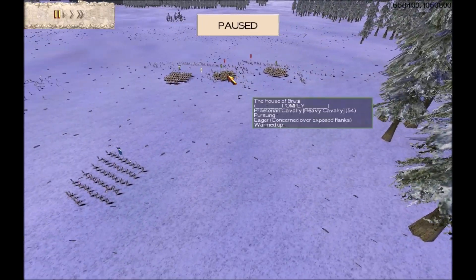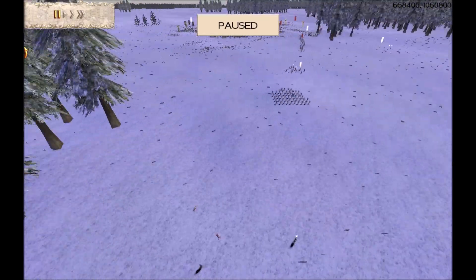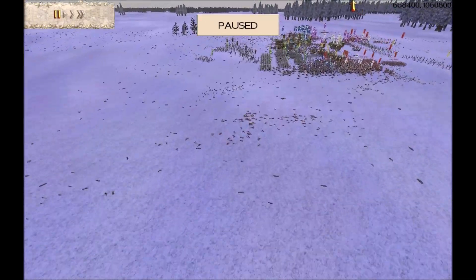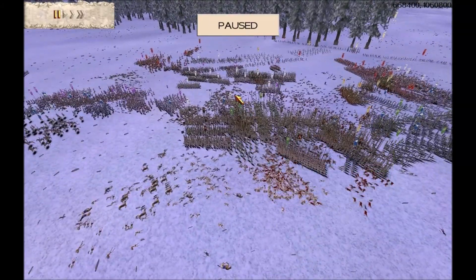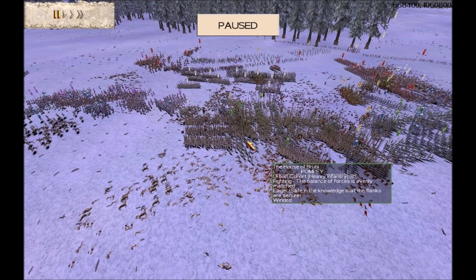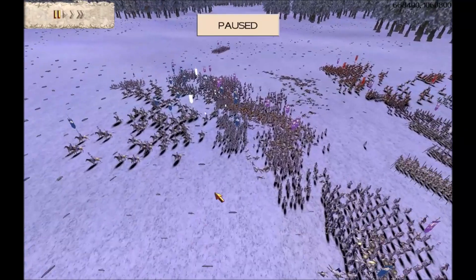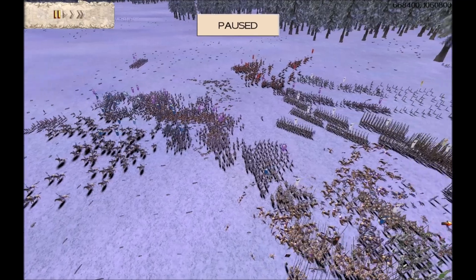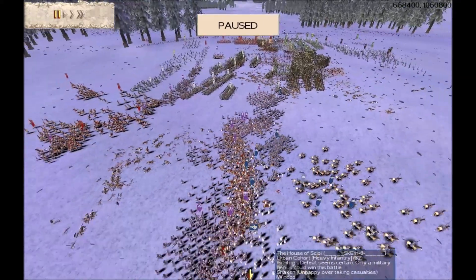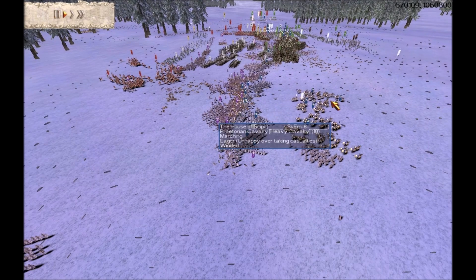Over here, you'll see that Pompey is hoovering up the enemy archers and missile troops. I'm thinking that Pompey is probably going to get some good kills from this battle, because he's taken out a lot of enemy missile troops, which is doing us a pretty good favour — they've been shooting into us for a long time. You'll see that the Carthaginian general is moving his Sacred Band units forward towards my Macedonians. Our left flank here is under a lot of pressure.